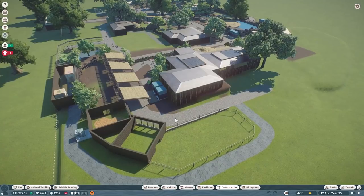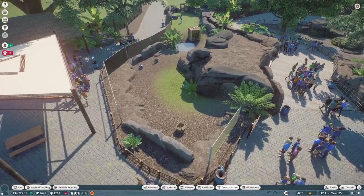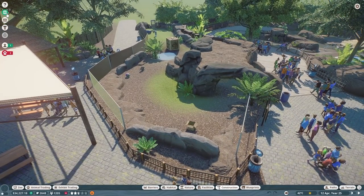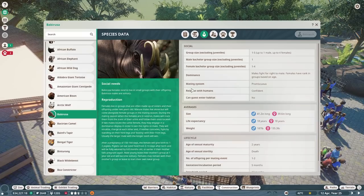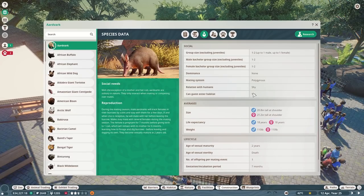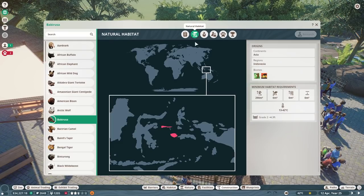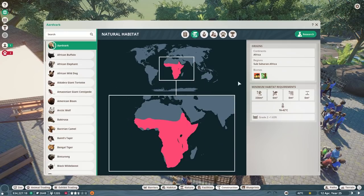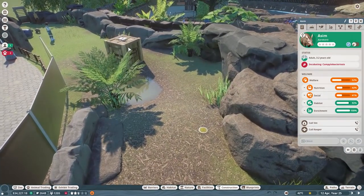We prepared for some clouded leopards and I've been thinking a lot about our aardvarks — I want to change them out for the babirusa. Let me check real quick — it says confident, which means they shouldn't get too stressed. In comparison, the aardvark is shy. The babirusa should hopefully not be as afraid, and it only needs 290 square meters, while the aardvark actually needs more.